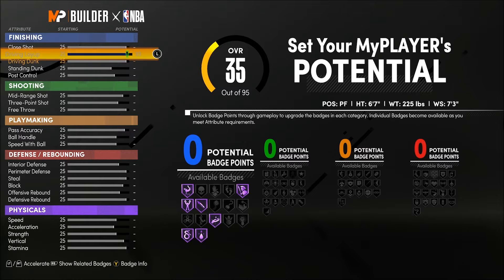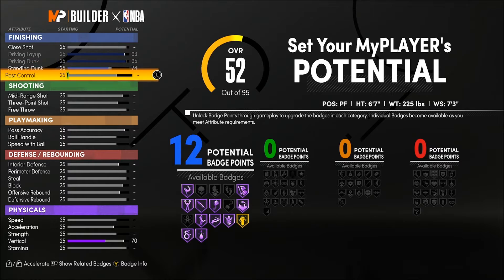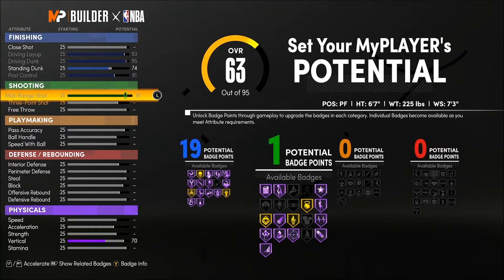You're going to punt close shot on this build, but max out your driving layup and driving dunk, get your standing dunk to a 74, and then max out your post control. That'll give you 19 finishing badges — you'll have all the badges to score inside, including post spin technician, back down punisher, acrobat, and posterizer, to score out of the mid-post like Tracy, Kawhi, and Michael Jordan.